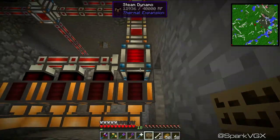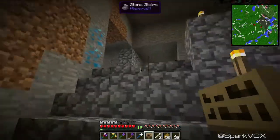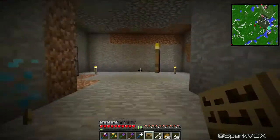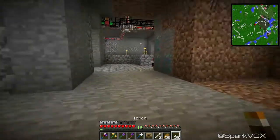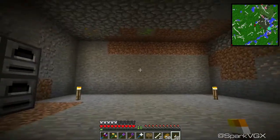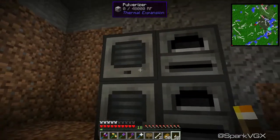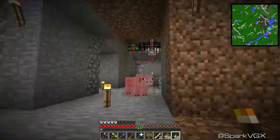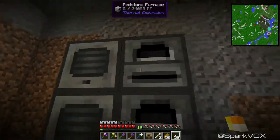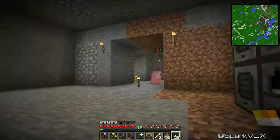Mainly just because, you know, if we've got that much power going through, we're probably not ready for it. On top of that, I've cleared out this little room. We're going to be making this into our little processing room — I might end up extending it, hard to say. I made a couple of pulverizers and a couple of redstone furnaces, just placing them side by side. Input on the left, output on the right.